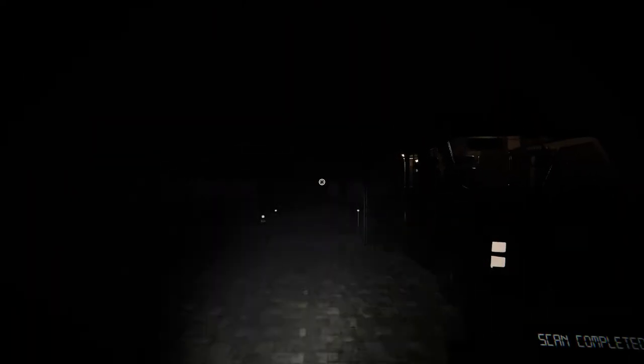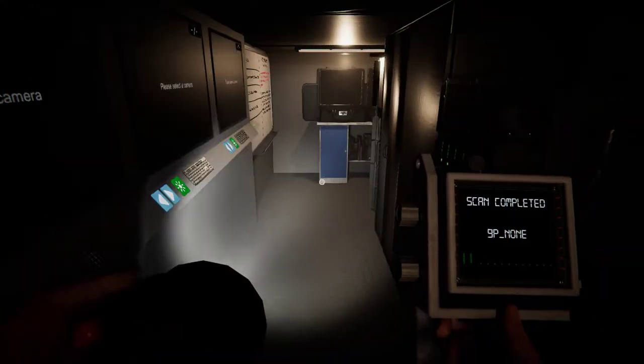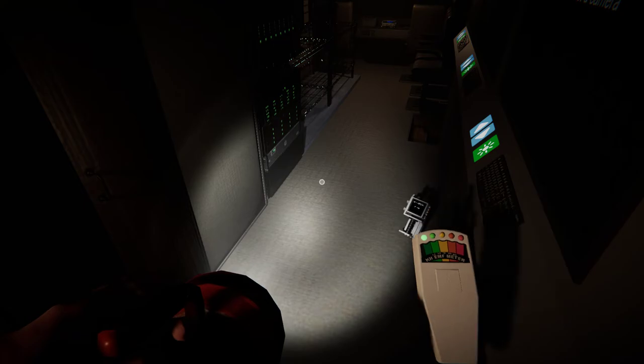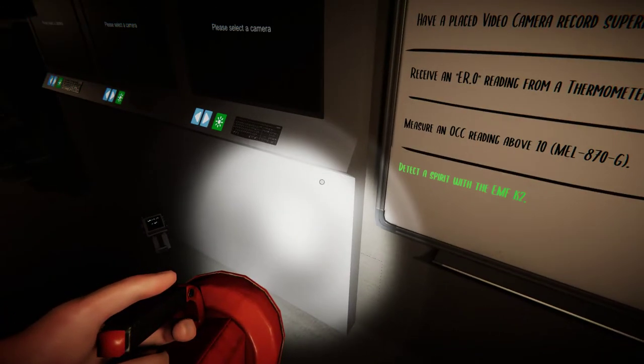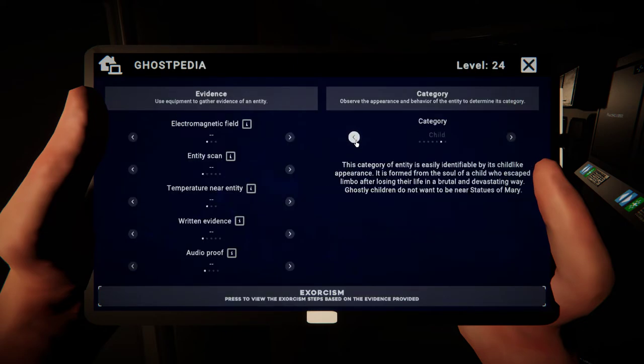That was rough. This thing was violent right off the bat. So we have a child with a 9p none scan and it only got up to two. I really didn't notice if it got up to three. Let's bring out a journal. So we have a child ghost, 9p none. Did it get up to three? I've got to check temperature, written, and audio.